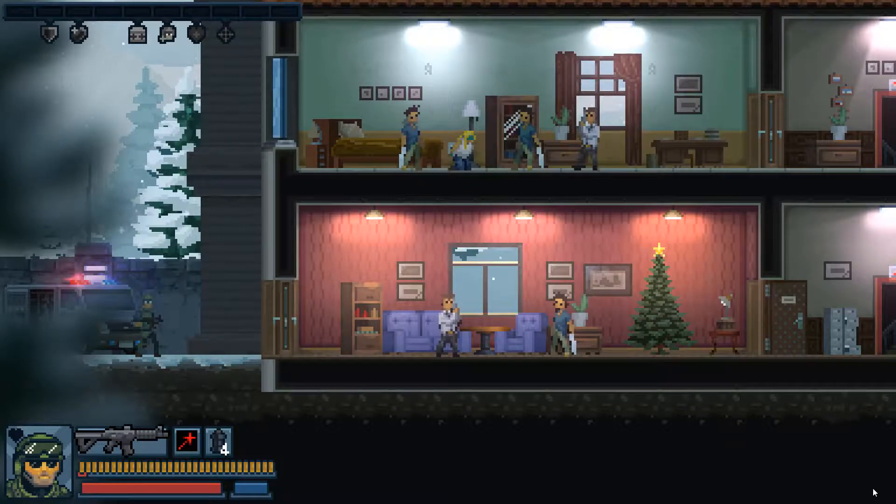Here we are outside a house at wintertime — looks like we have a Christmas tree in the living room. I'm drinking in the 80s nostalgia here; the music is very Miami Vice, something popular during my childhood. We can see on the other side of the door we have a basic bad guy with a gun, a guy with a machete, and on the upper floor two machete guys and another with a gun, plus a hostage we'll need to rescue. I'm going to demonstrate the flashbang — open the door, toss it in, and take them down while they're stunned.